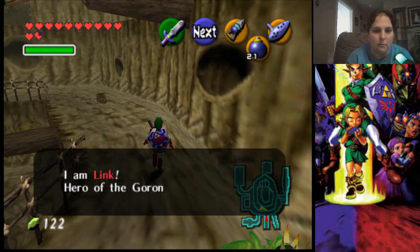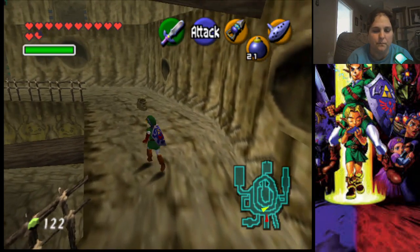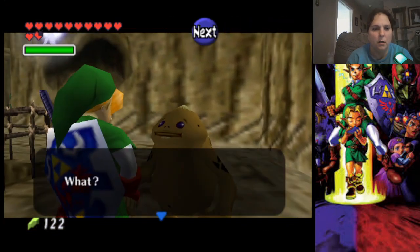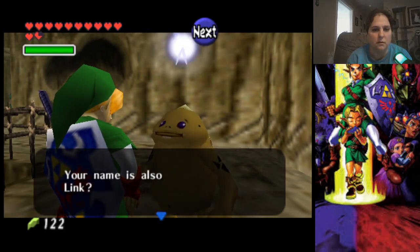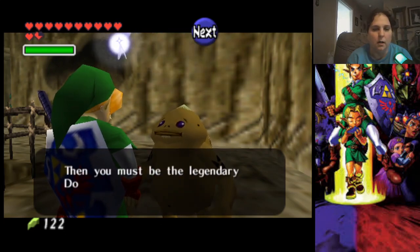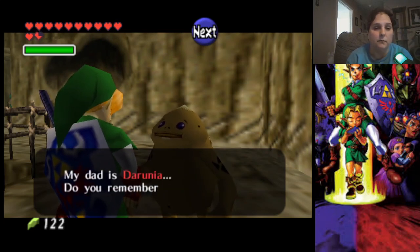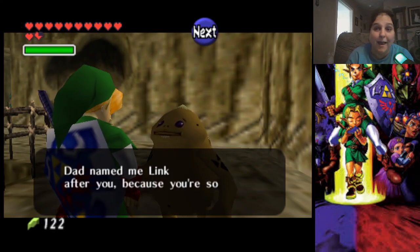"How could you do this to me, your Ganondorf servant? Hear my name and tremble — I am Link, the hero!" With Gorons, go ahead and talk to him. His name is also Link. Yes, so this must be Darunia's son and he named him after you.